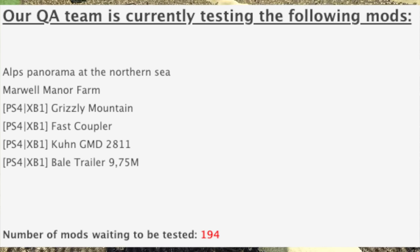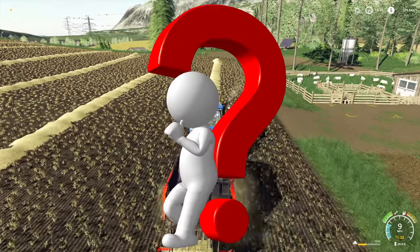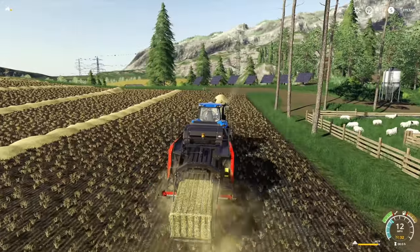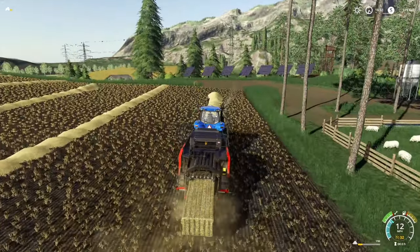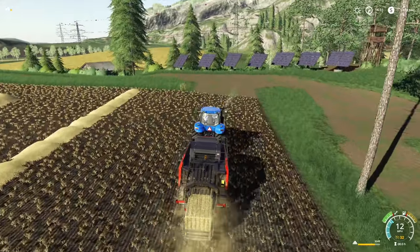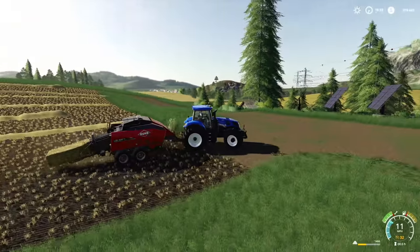First up we have two maps that are in initial testing. We have Alps Panorama at the Northern Sea and we have Marwell Manor Farm. Now I cannot find any information whatsoever on Alps Panorama at the Northern Sea, so if you guys could help me out — this one is throwing me for a loop. If you know any information on it, go down in the comment section below and let me know.